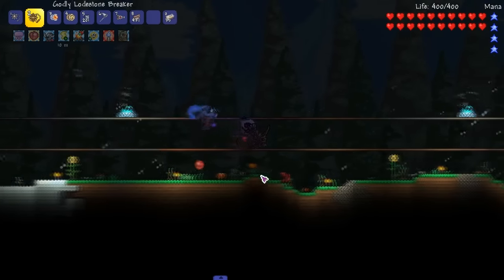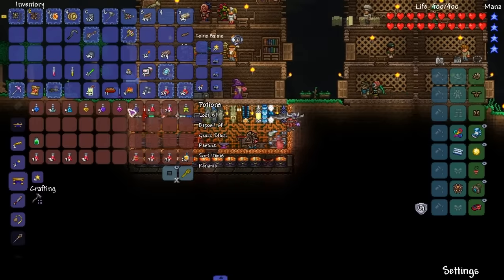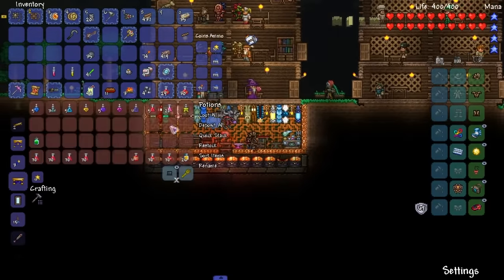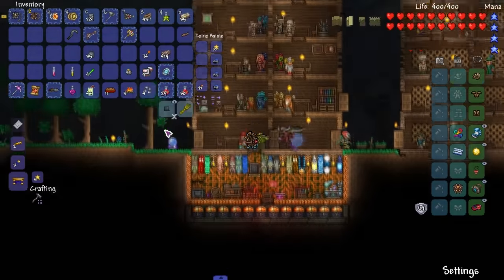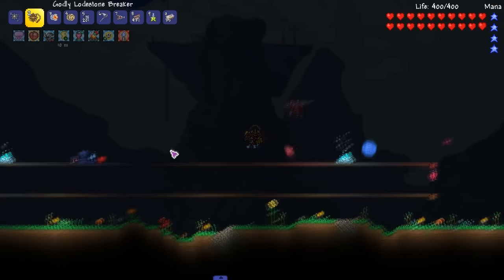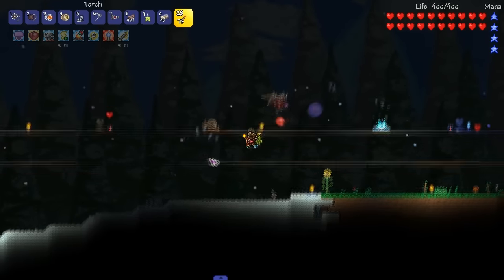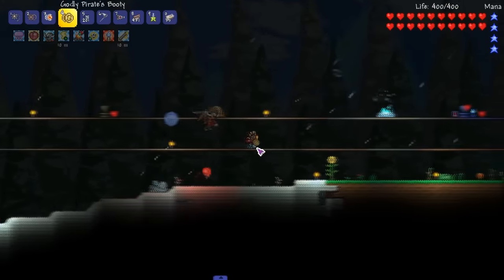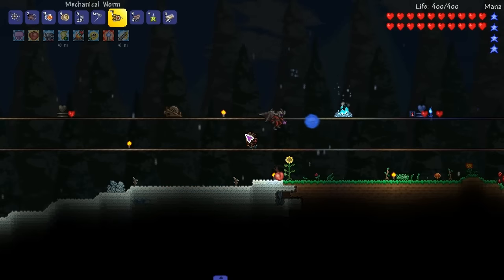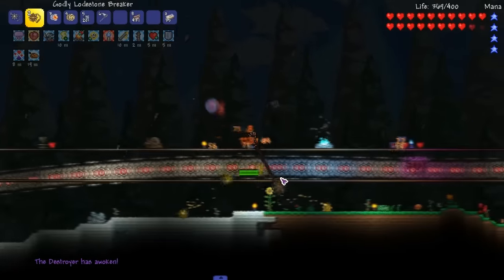Oh, I do need a Heart Reach potion — I gotta make more of these, they're gonna be useful as hell. Let's get them out here. All we gotta do is buff and we'll be set to go. Run over here, hit this, add a lighter. Low key it's dark. Let's do this — hey, how you doing? Great start!